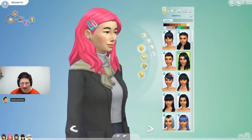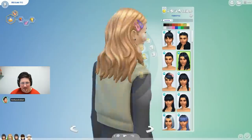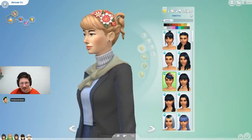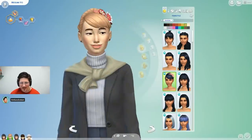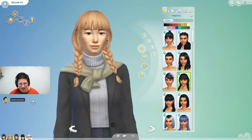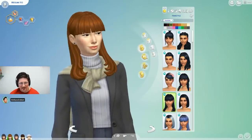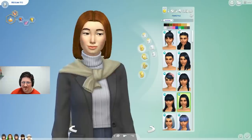Proper is one of the new traits and makes Sims respectful - they prefer to use respectful greetings and don't like witnessing improper behavior. When they see Sims being mean, they find it uncomfortable. The other trait is Adventurous, but they didn't go over that very much.